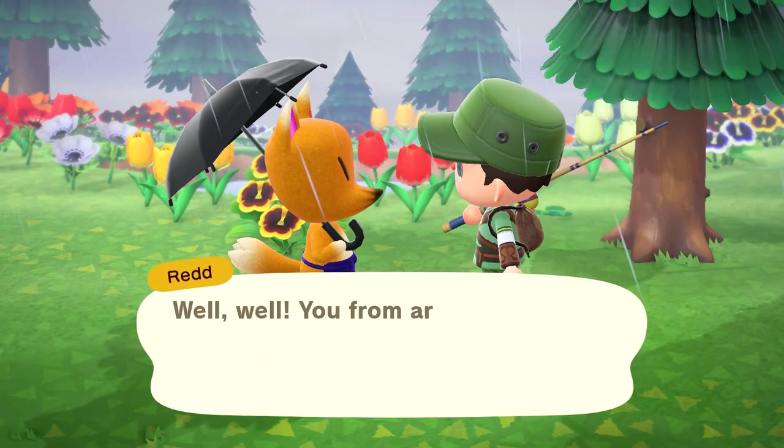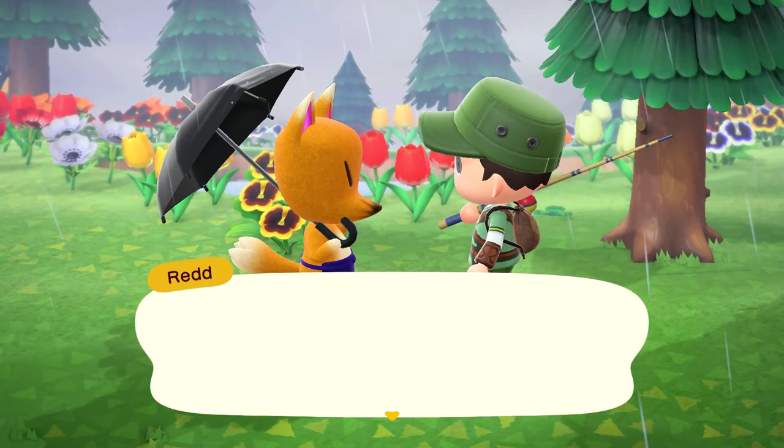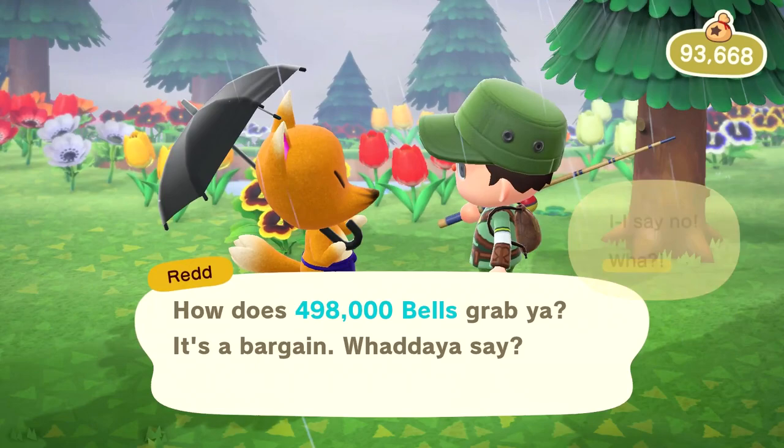It took me a second to find him — he's going to be somewhere on your island, so just look around. Redd works in sales and you're going to introduce yourself. Eventually once you go through the dialogue, he's going to tell you how he sells art. He brought a common painting with him that you can actually buy.